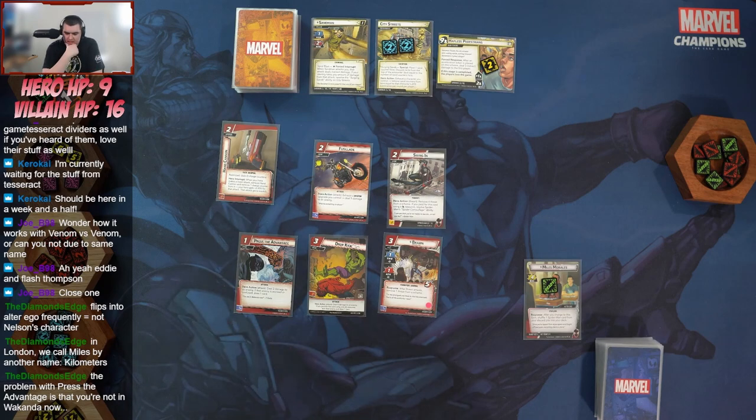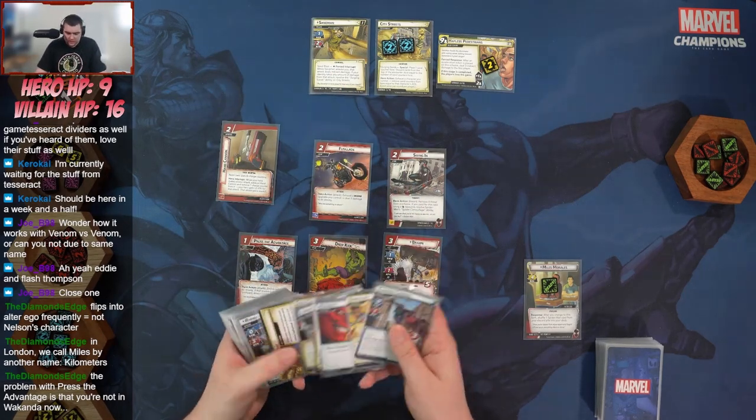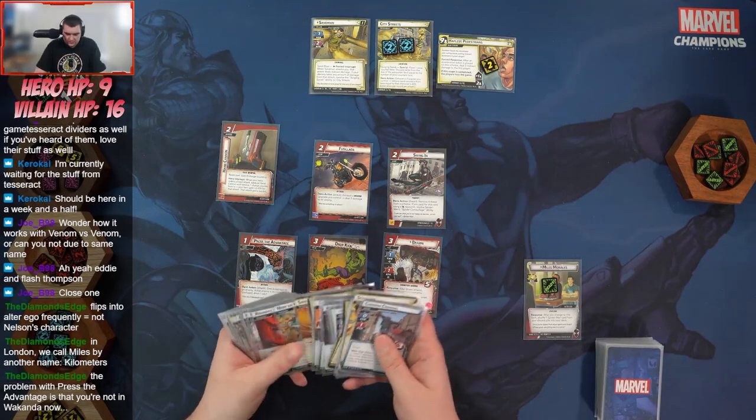I want to hold on to Hand Cannon — getting it in is going to be good. I'm going to check what the minions look like. We've got Common Criminals, Sand Clones... and Rhino. That's not great.